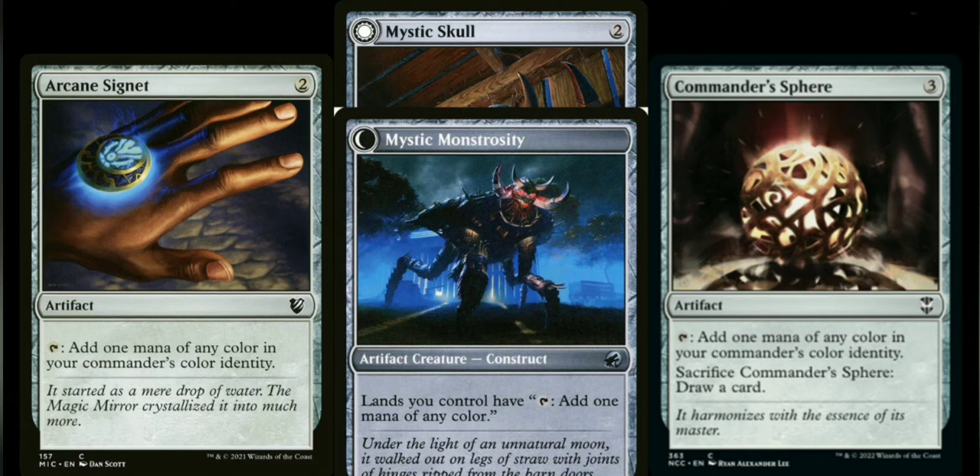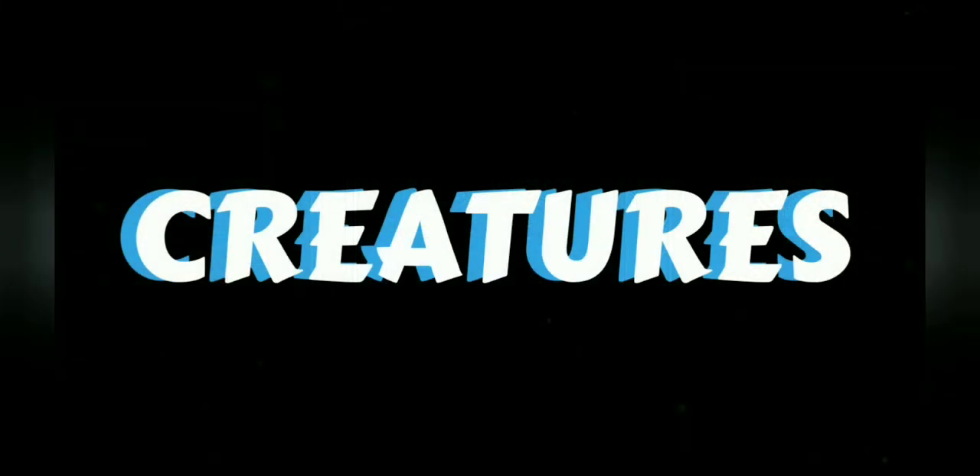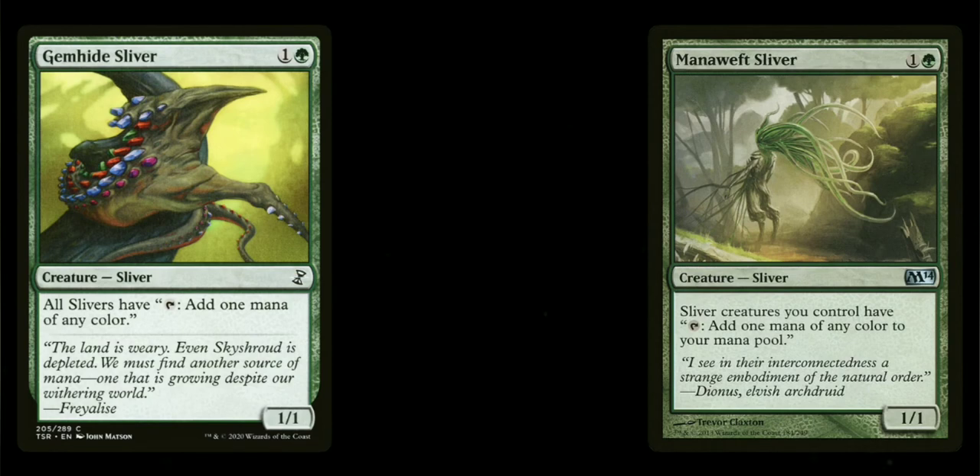Now we move on to the creature section, which is the meat of the deck — most of the cards are here. Earlier I mentioned there's another way to fix mana for this five-color deck: two slivers called Gemhide Sliver and Manaweft Sliver. One says 'yours' and the other says 'all slivers,' but they both give slivers the ability to tap for a mana of any color. These are the most integral part of the deck, so anytime you have a chance to get them into play quicker, take it.